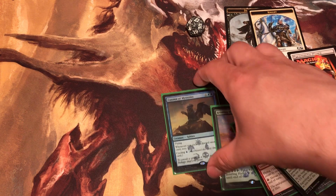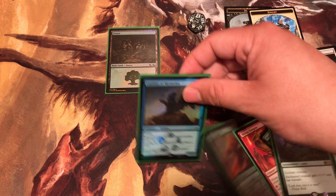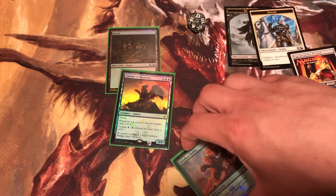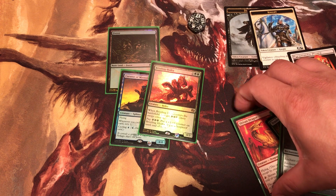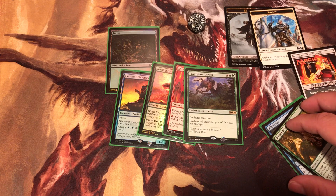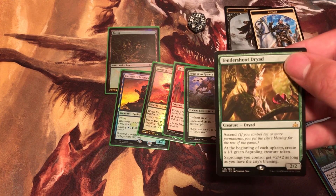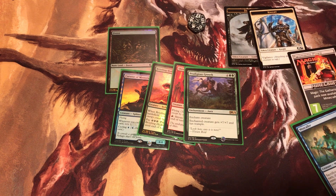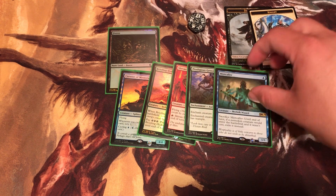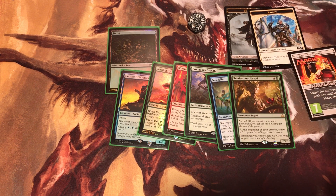Alright, let's go over what we got. First we got the holographic land, we got Curator of Mysteries, we got Bristling Hydra, Shivan Dragon, Prodigious Growth, Tender Shoot Dryad, Mistcaller. Well that's it for this video, I hope you enjoyed. Make sure you like, comment, and subscribe. Make sure you check out my other videos - this has been a video by your boy, Booster Beast.